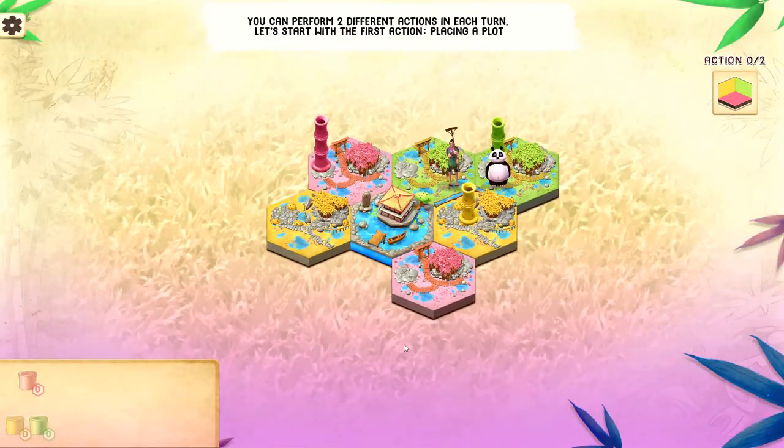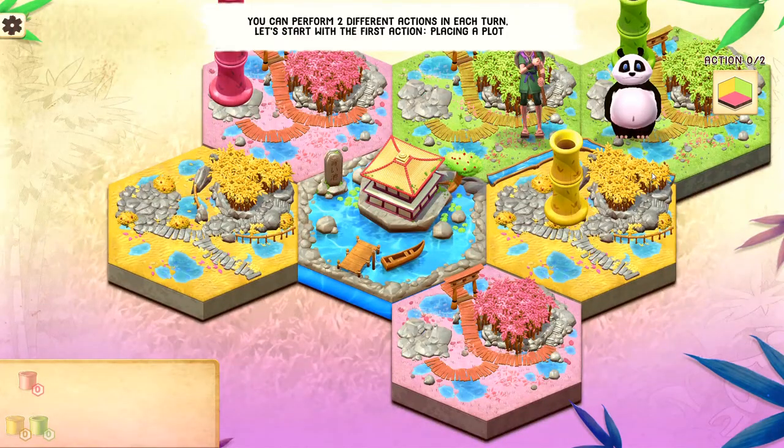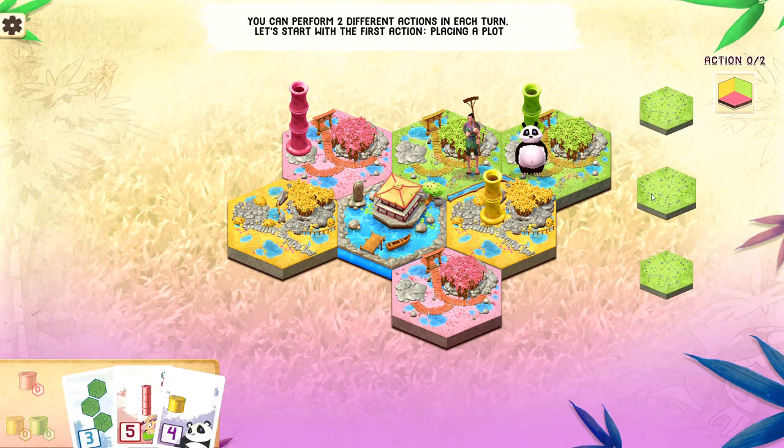The first action is placing a plot. You can see this very colorful map here. This one garden here is the pond, which is central, and you can see the bamboo growing on these areas. The irrigation is an important component of this game, in that you can see these channels here that run water along so the bamboo can grow. A lot of the tiles look more aesthetic than anything. So let's just pick a tile — they happen to be three green ones, but they can be yellow or red — and we're going to place a plot.